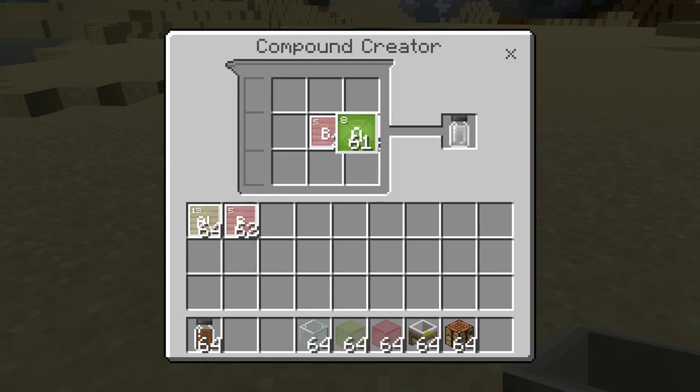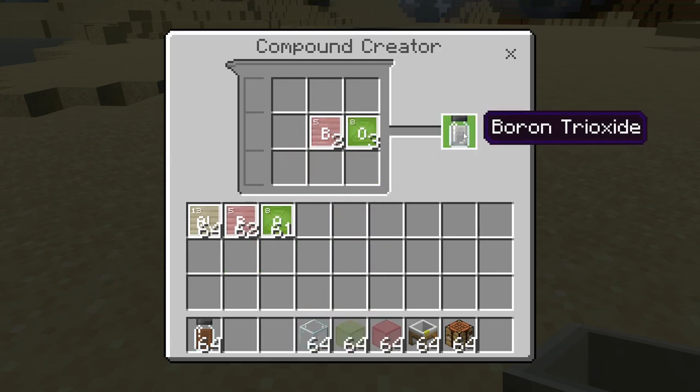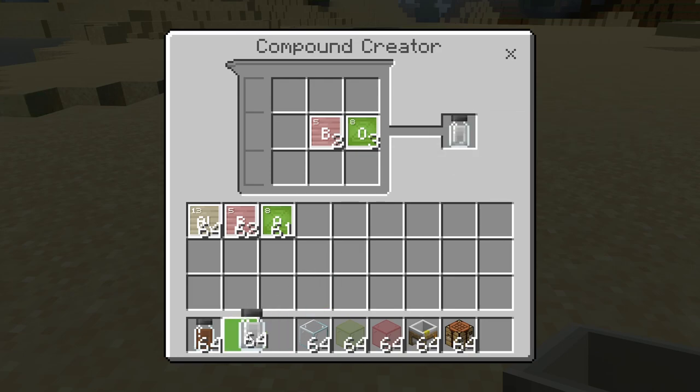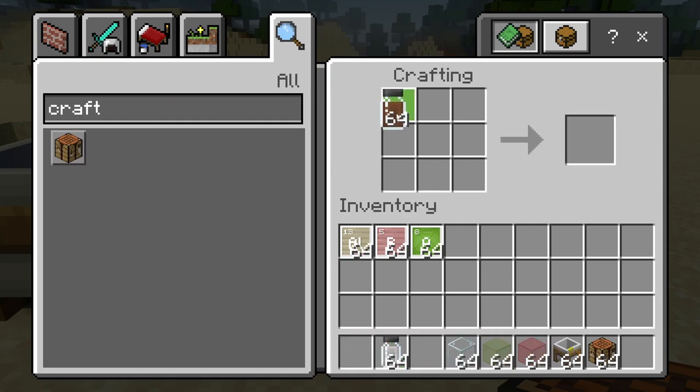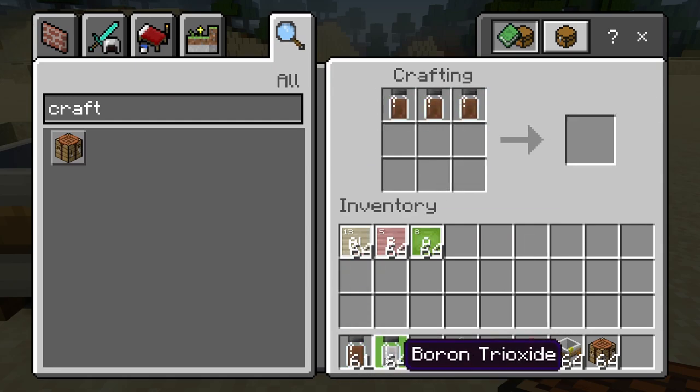Next we're going to make some boron trioxide, so we need two blocks of boron and three blocks of oxygen. And there's the boron trioxide. That's it for the compound creator - next we're going to throw down a crafting table.